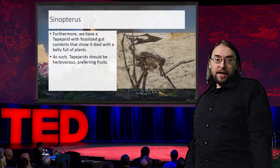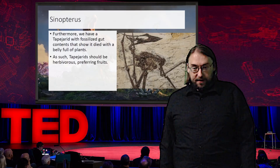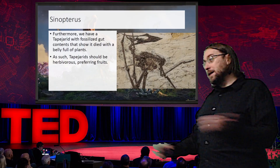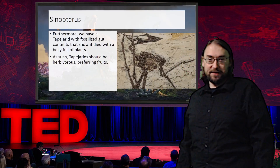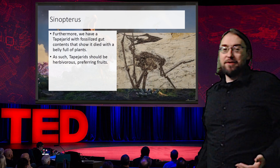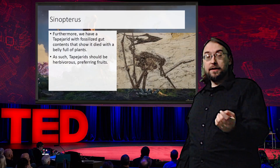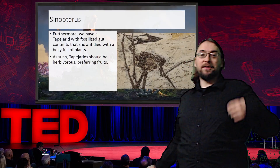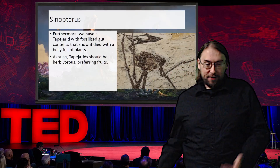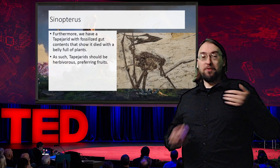These guys have beaks shaped in such a way that they probably share the same kind of diets that parrots have — probably herbivory. In fact, we actually have a fossil that shows this: Tupuxuara, a Tapejarid with fossilized gut contents showing it died with a belly full of plants. You've got plenty of anatomical evidence that these things ate plants and now you have an actual fossilized example. JWE3 benefits from adding diversity to the animals, from extrapolating a little on the paleo record to enhance gameplay, and the paleontology actually supports diversifying the gameplay. So Tapejarids should be herbivorous, fruit-eating animals — it would match the paleo record and improve the diversity of things in the game.